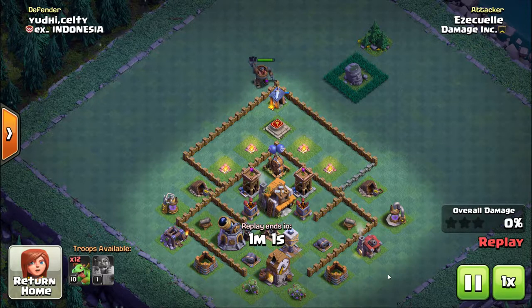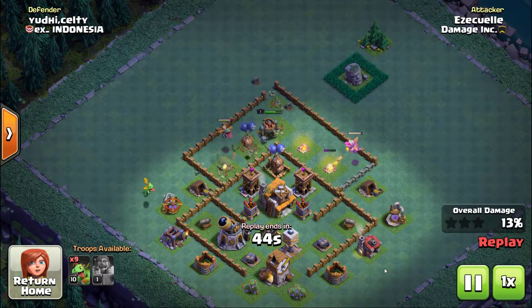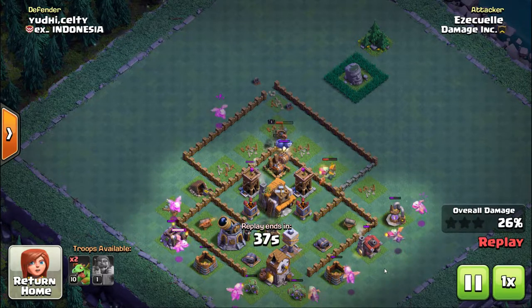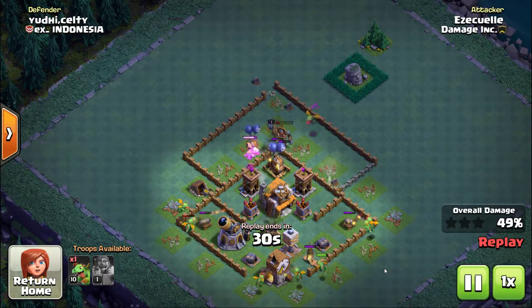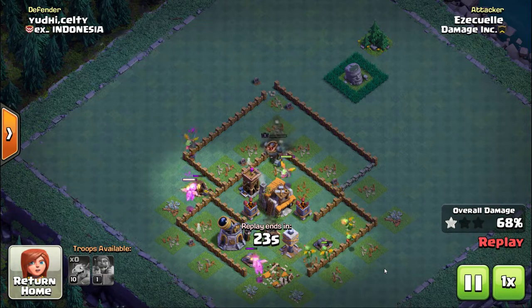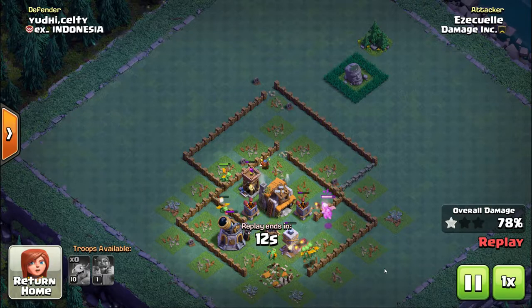I'm going to start off most of these attacks with the hero. If they have the multi-mortar, the second you put the hero down it's going to lock on and start firing, and a level one hero does not last long against the multi-mortar. But my goal is to get the hero on that air bomb as quickly as possible. At the same time he's attracting aggro from the archer towers, keeping some of that aggro off the baby dragons. Even though the hero didn't usually take out the air bomb — he usually died before he got to it — he still kept most of the archer tower aggro off the baby dragons.